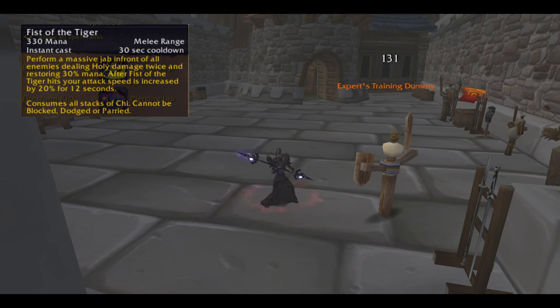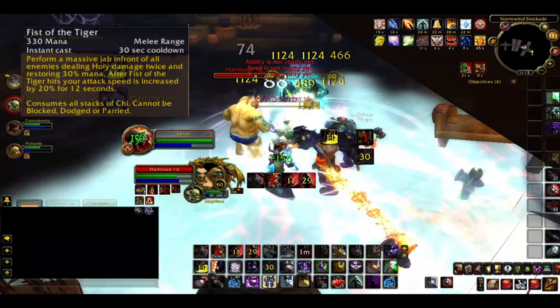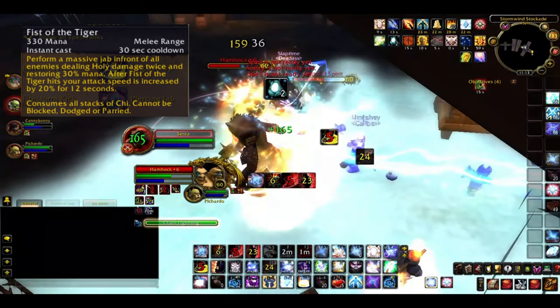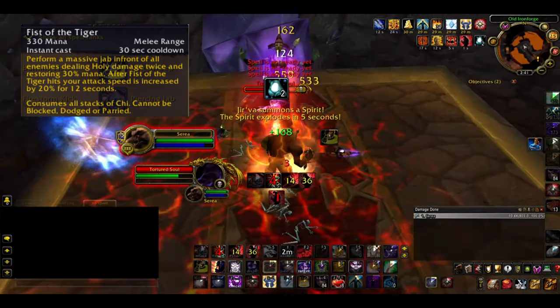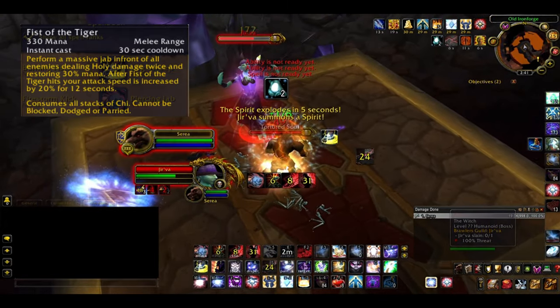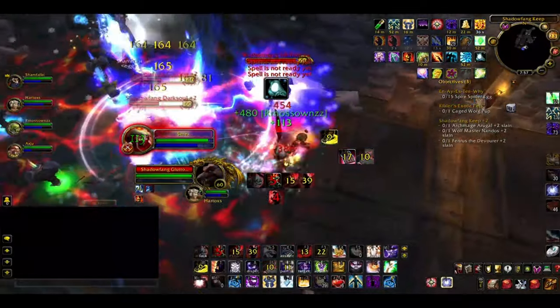Fist of the Tiger is your hardest hitting ability. You attack all enemies in front of you twice for holy damage, and it cannot be dodged, blocked, or parried. It restores 30% of your mana and gives you a 20% attack speed buff for 12 seconds. It's on a 30 second cooldown, and it consumes all stacks of Chi — though the damage isn't influenced by whether you had 1 or 2 stacks. Some pretty interesting abilities there, and we'll look at how they weave together shortly.